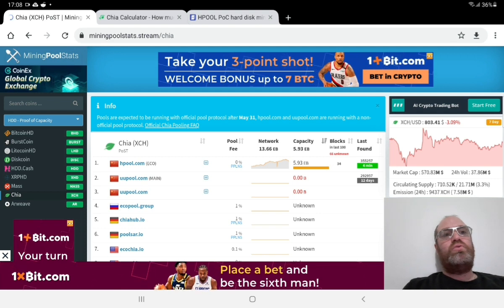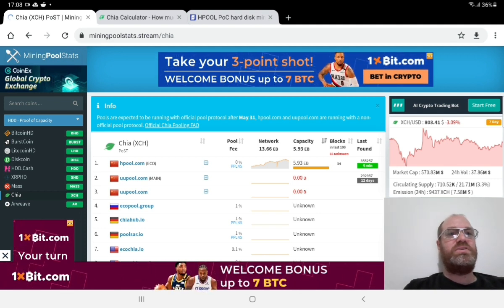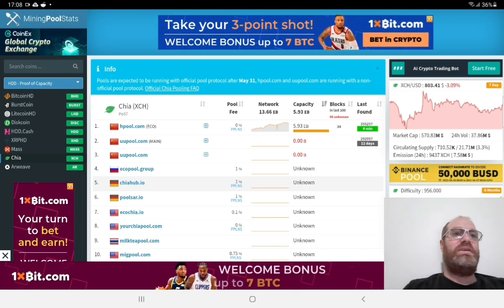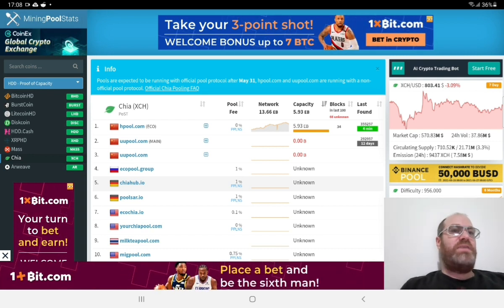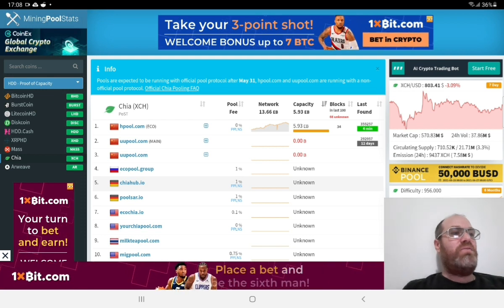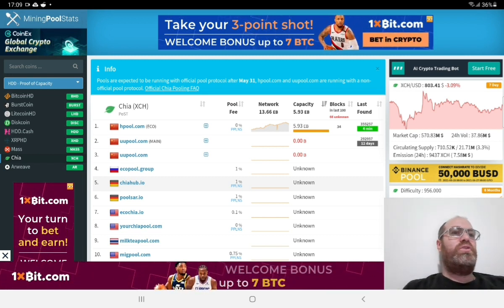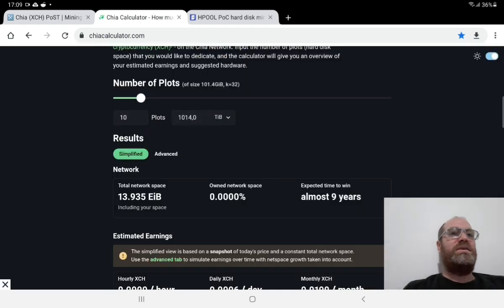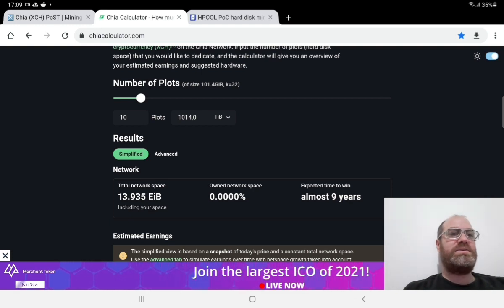At the moment we can see there are no other pools, though they might come later on. The good thing is that some of the other pools have very low fees — we even see zero. With Hpool you have 7%. But the good thing with Hpool is that they have 5.93 EB and the total network is at 13.93 EB, which means they have about 41% of the total network.